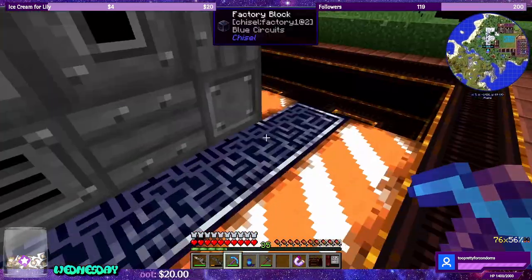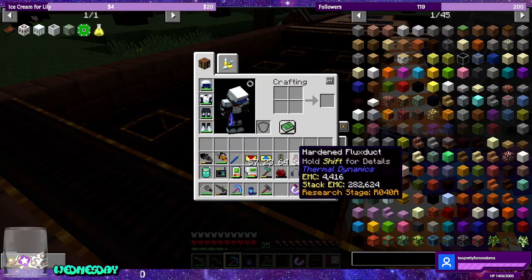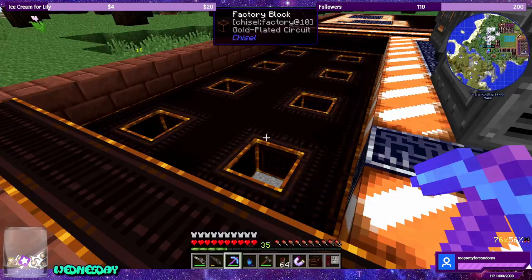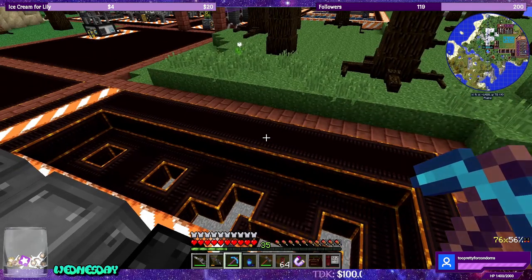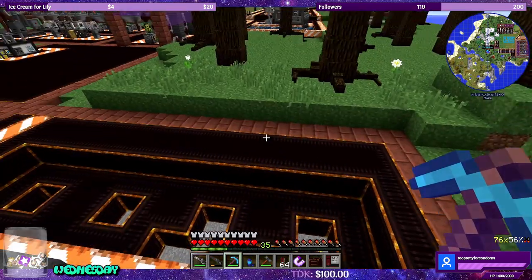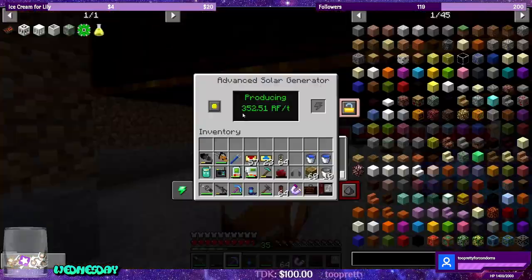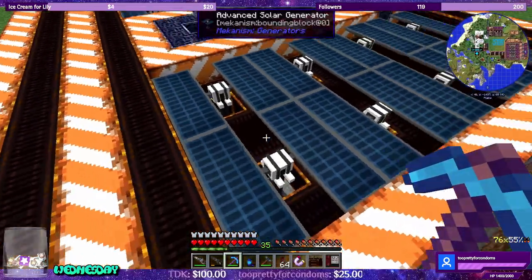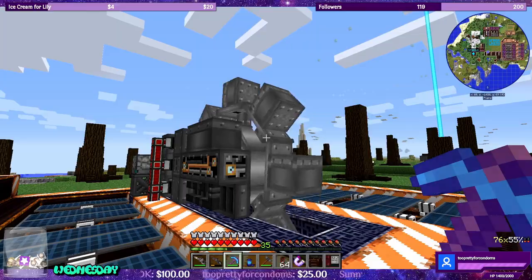We're also going to need hardened flux duct. The hardened flux duct transfers 4,000 RF, which is the amount this excavator is going to need. One thing I figured out was that the advanced solar generators produce more than the quest book says — they produce 352.51 RF a tick. The quest book says they make 256. So we only need a total of 12 advanced solars for one of these excavators to run at full speed.